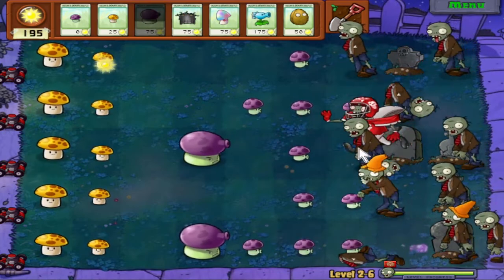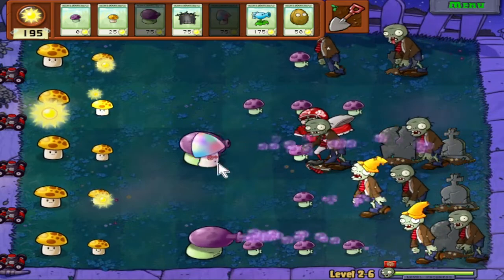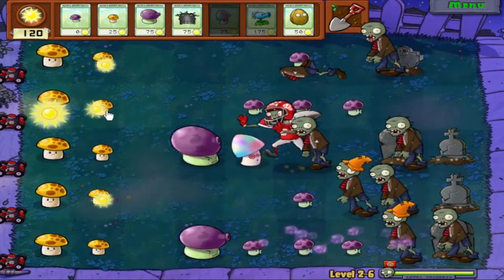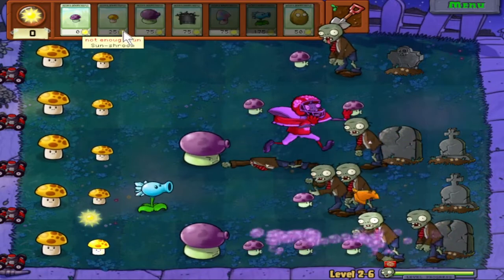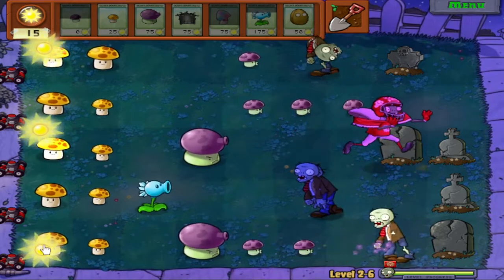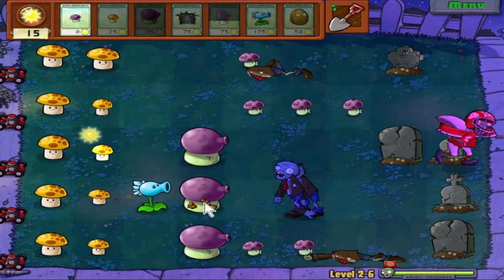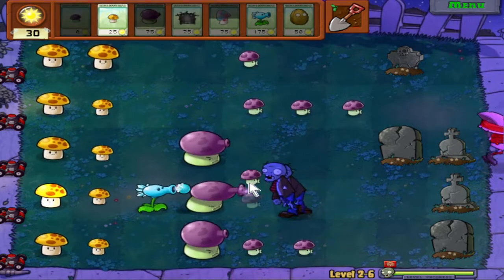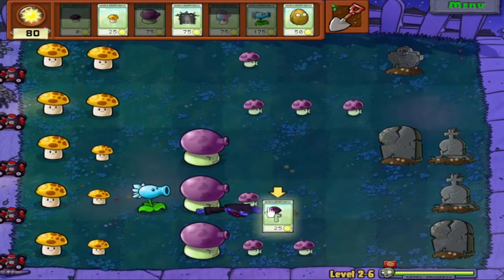I want Fume Shroom to help me take out these guys. It'll be nice that Football Zombie is actually on the faster side, because now — there we go. Thank you, Hypnotized Football Zombie — that was very nice of you. Fume Shroom can shred him. There we go.